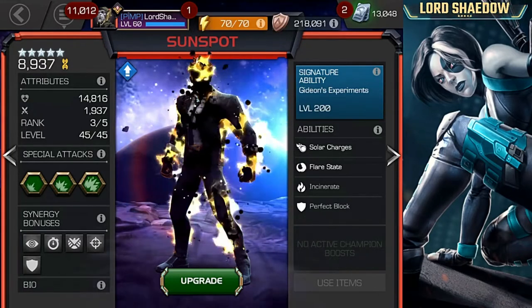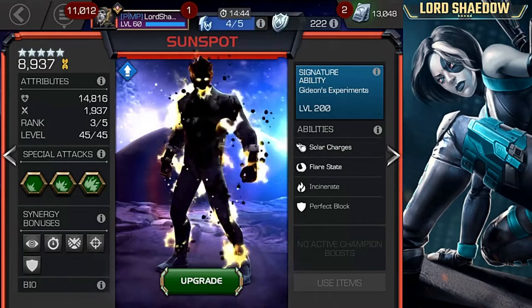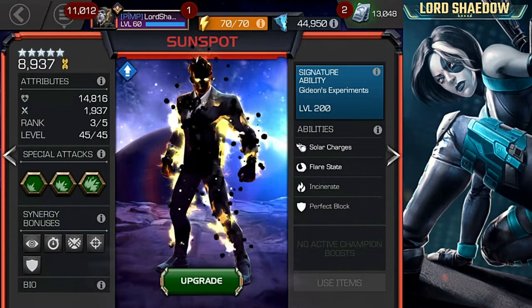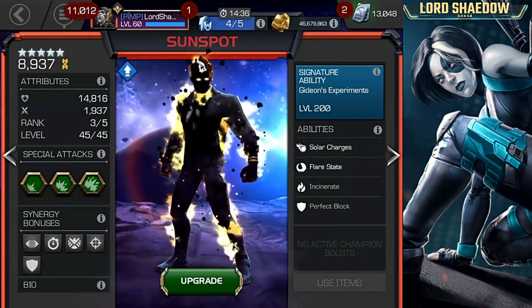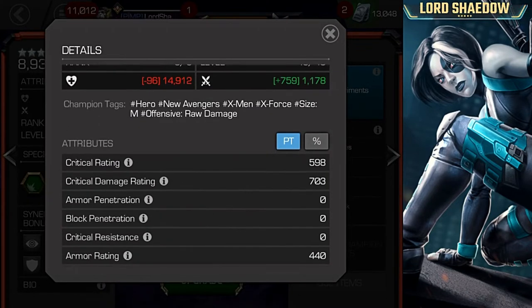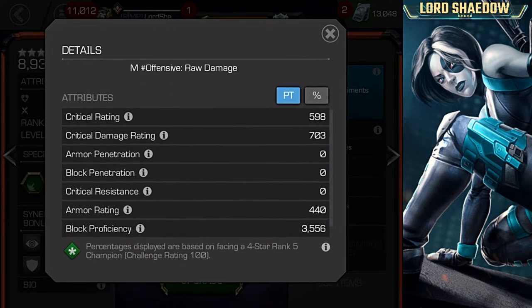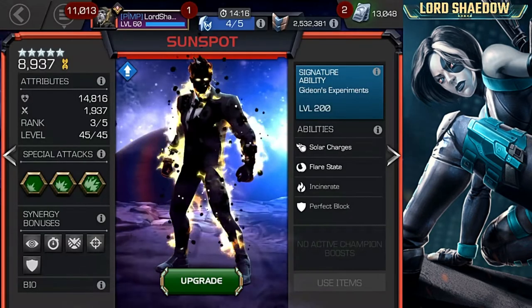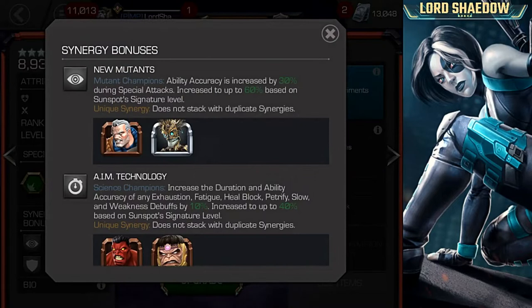We've got this rank 3 SIG 200 Sunspot. That is because I'm Cavalier — if I was not, I believe they get the 4-star version. Let's take a look at his attributes real quick here. Remember, it is a rank 3, and this is our first look at Sunspot. You can see the tags, take a look at his attributes. That block proficiency is better than quite a few other champions, and we'll talk about his block proficiency in a moment. And here are his synergy bonuses.